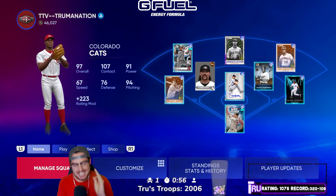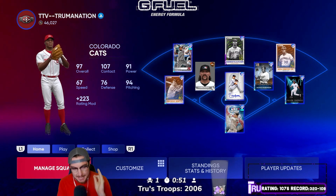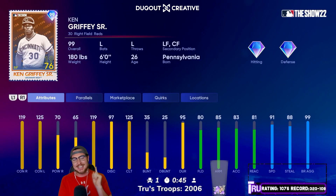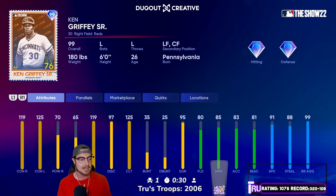How is it going, YouTube? Today we got a very special video for you guys. We are going to be debuting the best Griffey card that we have gotten to this point, and it might be the Show 22. 99 overall, Ken Griffey Sr. This is a Flashback Finest card from 1976. I love that card art, dude. This is a new card series this year, as we know, and I just love the art on it.